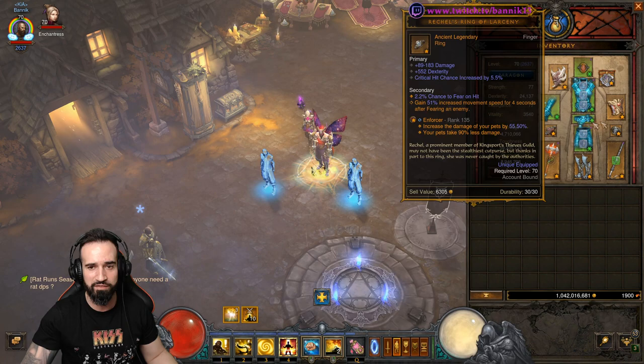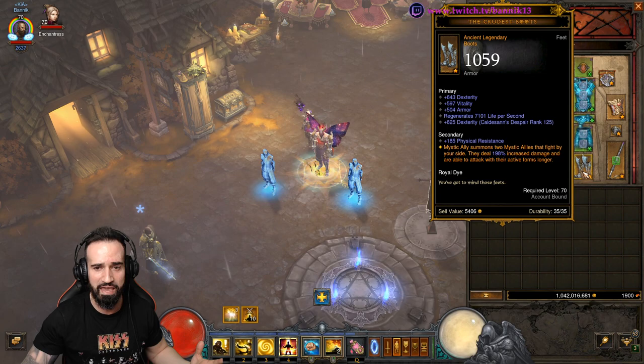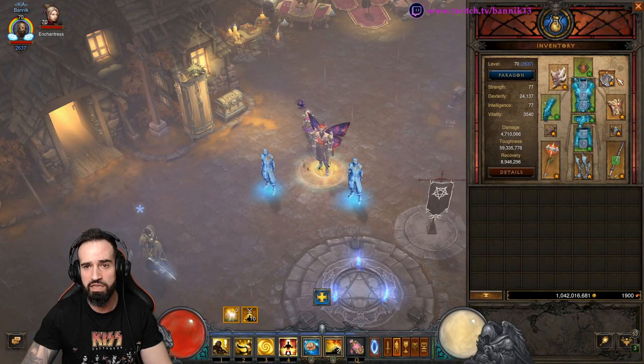Basically, they can all fear our enemies and fearing increases our movement speed. So everything here is optimized for movement speed. The Crudus Boots is what makes the Mystic Allies do all the damage that they do.